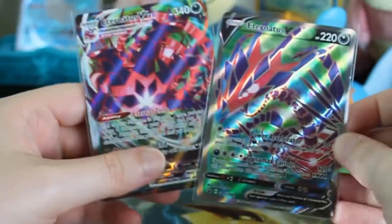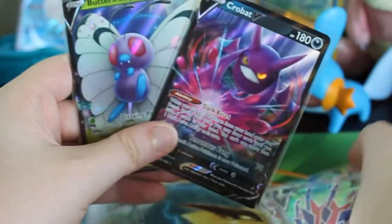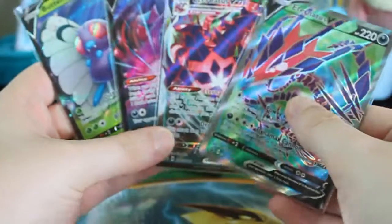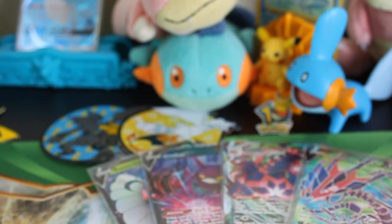So no hits out of the Eternatus box, but as a consolation prize they give you the promos anyway — and those are sick. These were from the four packs in the Build and Battle kit, so overall not too bad. I'm sure to have more content soon. Check out past videos — there's quite a few of them at this point. Thank you for watching, consider liking and subscribing for more pack openings. Every like and every view counts. Thank you again, and I'll see you in the next one.